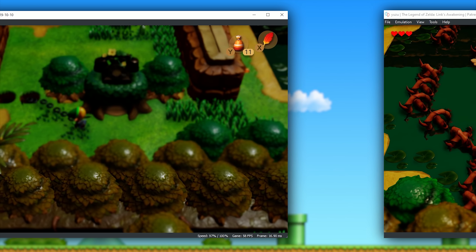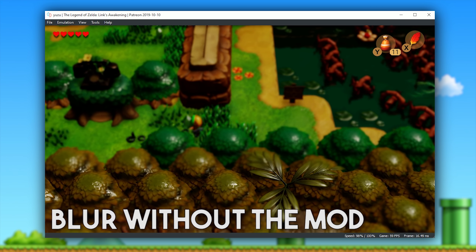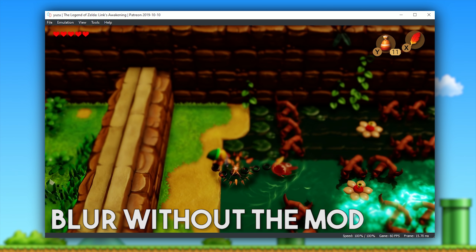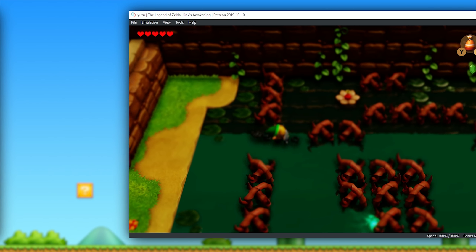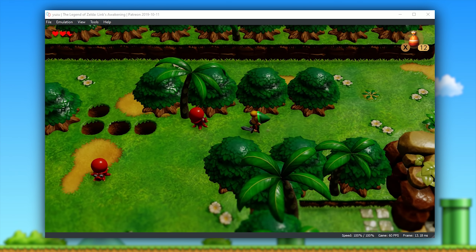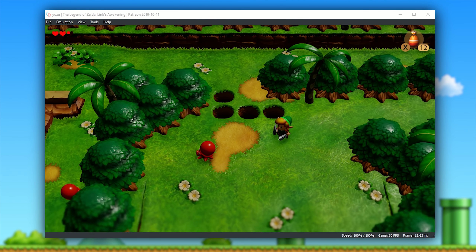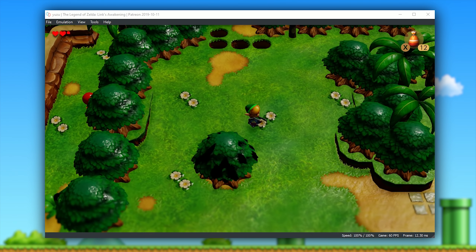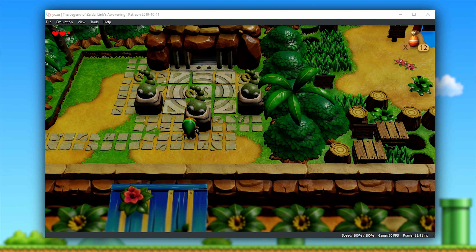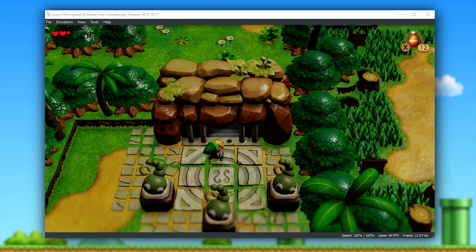I think we can all agree that it is a much more playable experience versus what we previously had, with this horrible broken depth of field and blurring effect. As of right now, if you wish to play The Legend of Zelda: Link's Awakening, the only way to do so is on this Patreon Preview build, but as with all previous changes that have been in Patreon previews, these changes will be merged to Yuzu's main versions in the next few days.